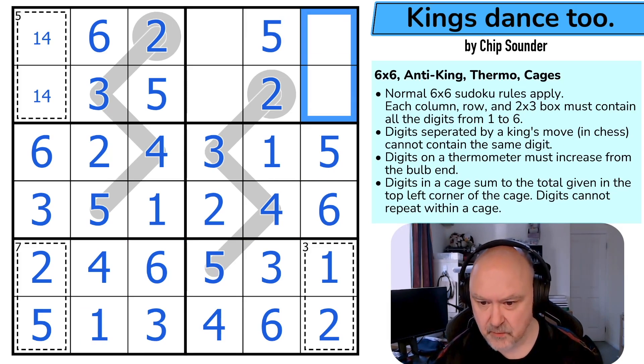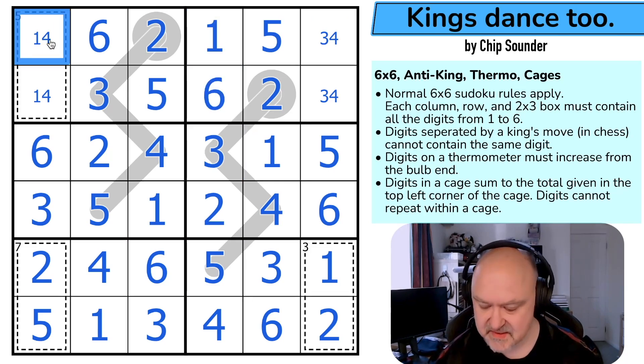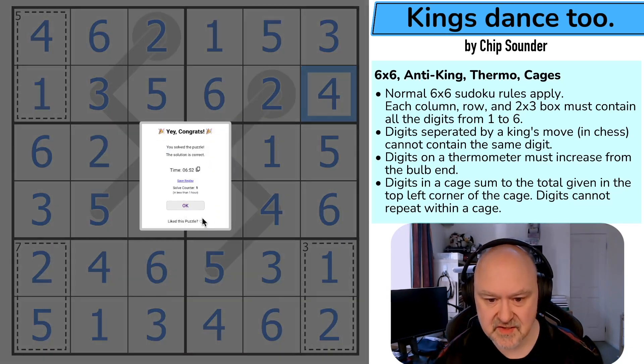These are pairs now — 1, 2, 3, 4. Not sure how to resolve that yet. 1 and 6 — the 1 makes that the 6, that the 1. Which makes that the 4, that the 1. The 4 looks back making that the 3, that the 4. And that is the solution to this puzzle.